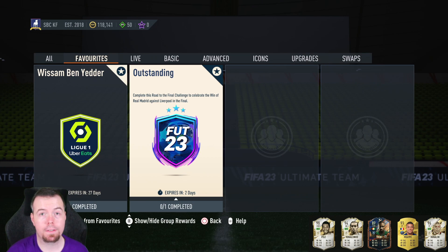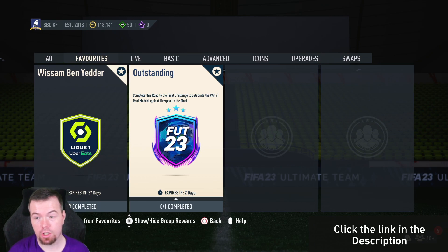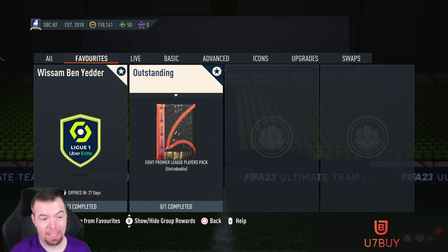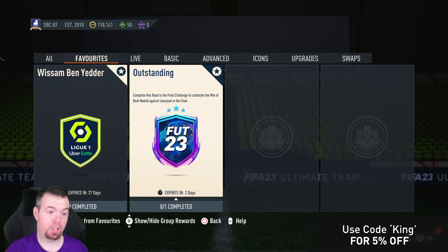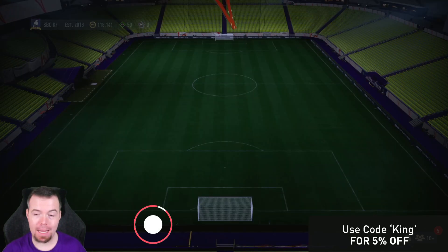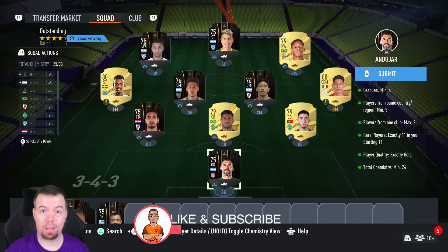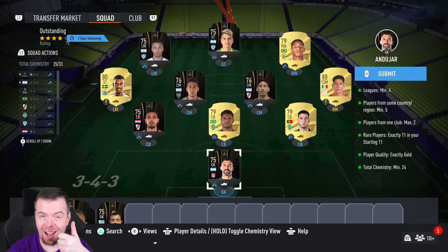Today we have a Road to the Final SBC called 'Outstanding'. Complete this challenge to celebrate the win of Real Madrid against Liverpool in the final. You get an eight Premier League players pack — it's untradable. The requirements are stinky because they know they can get away with it, but you guys who have been doing it need to do this one for the objective as well to get you 584 XP.